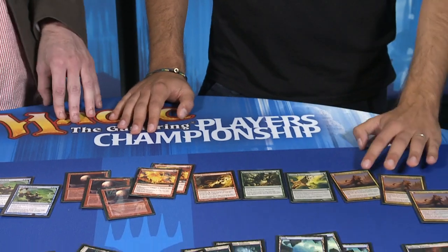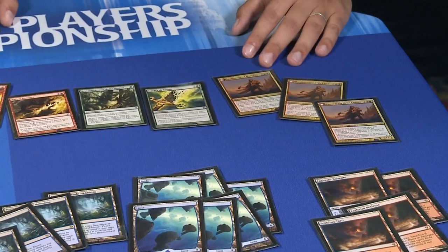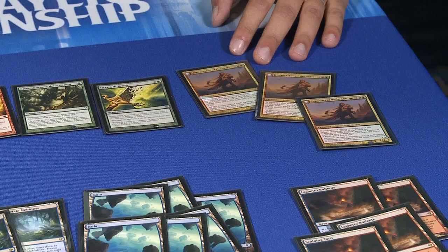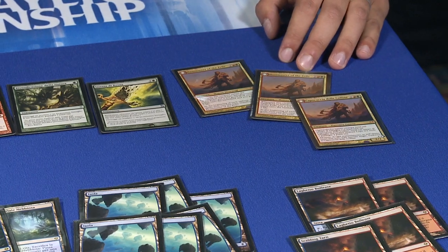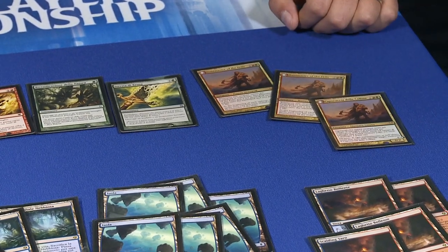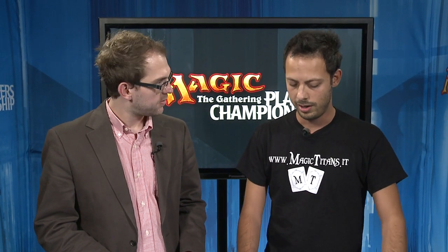Finally we've got three Huntmaster of the Fells. What are those doing? Post-sideboard the deck sometimes decides to slow itself down and play more of a control role. Cards like Huntmaster are good for the longer game. You can take out your Delvers and play Huntmaster, so your burn spells aren't trading one-for-one but generating more value. With three Shackles, three Vendilion Clique, two Threads, and three Huntmaster, you can become more of a control deck. The Cryptic Commands also help you play for the long game rather than just being a tempo deck.